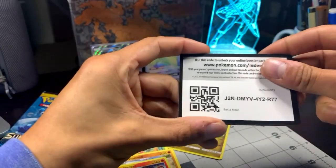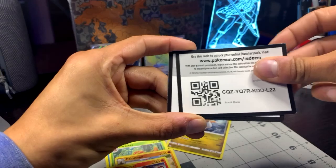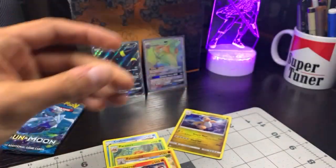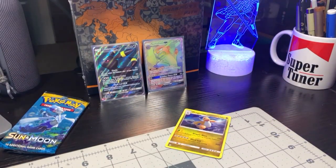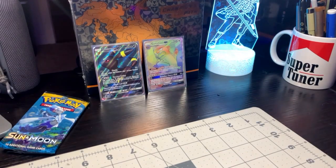All right, here are the code cards — you can pause it and collect all these. There you go, there's the code cards. That's gonna do it for now. I will be back for another one. Stay positive, stay happy.